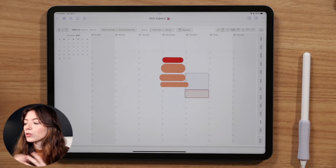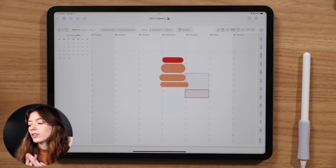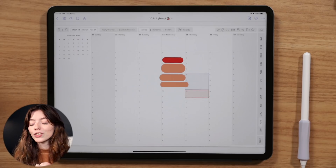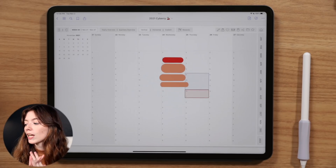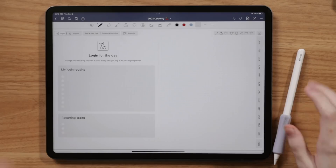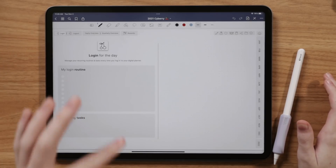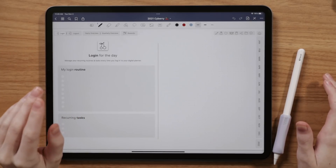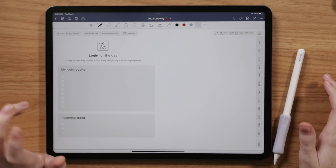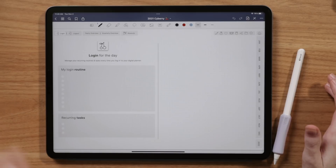There were also a few tutorials around on Instagram and in the Facebook group from affiliates and Siberia users on how they're creating their shortcuts. Siberia is designed to look like an app but it's actually a digital planner. However, there is a way to add Siberia to your iPad home screen so it looks more like an app — let me quickly walk you through that.